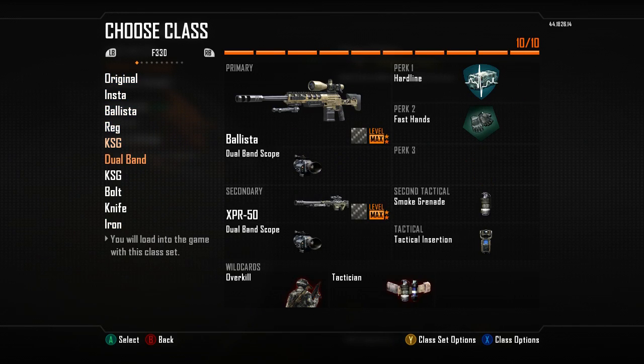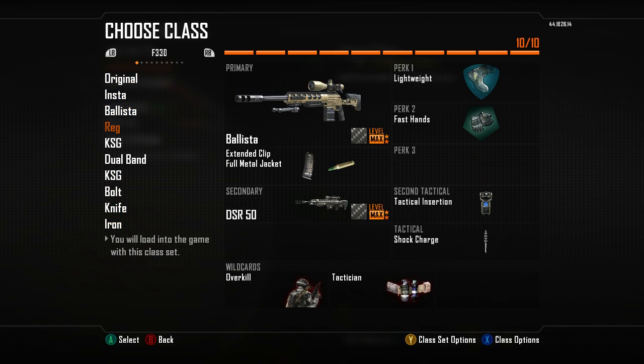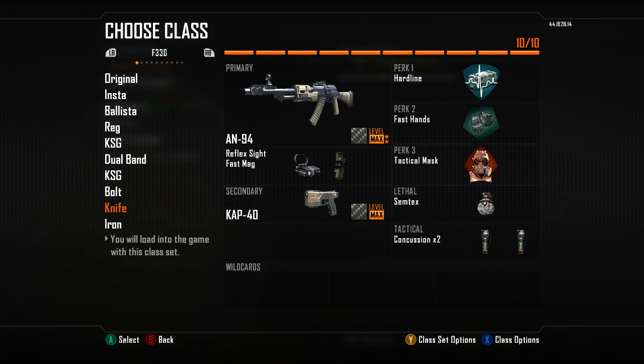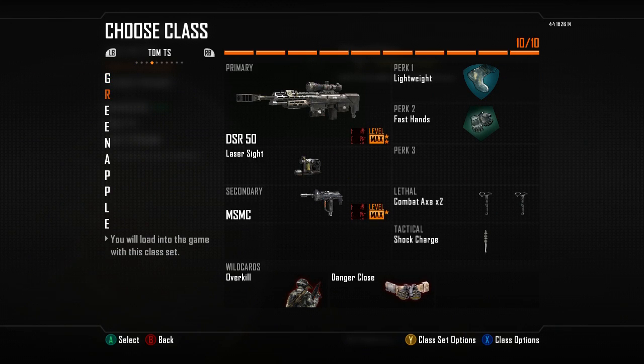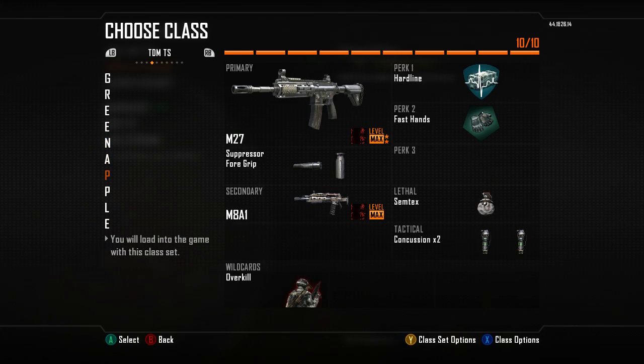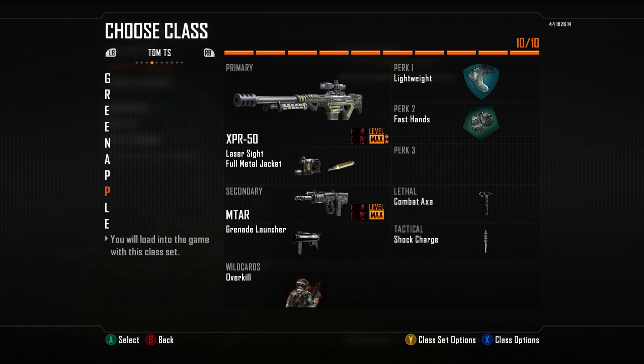These are all my sniping classes — I won't go through them but if you want to look at all of them just pause the video. And these are my TDM trickshot classes — I'll just go through them, they're pretty much the same. Apart from there's my clearing out class — I haven't done TDM trickshot in ages, this is from when I was doing YouTube as well.